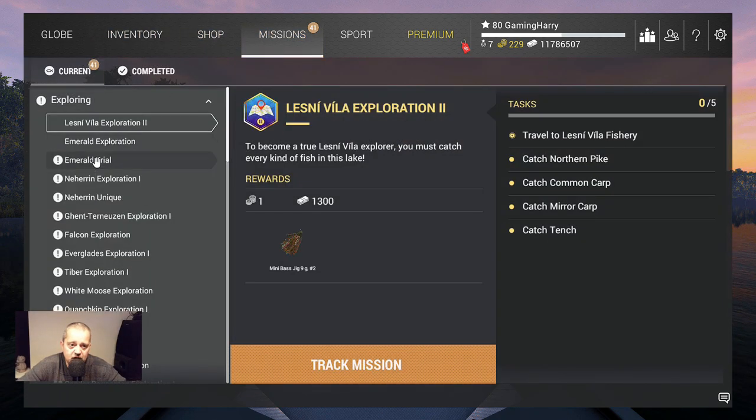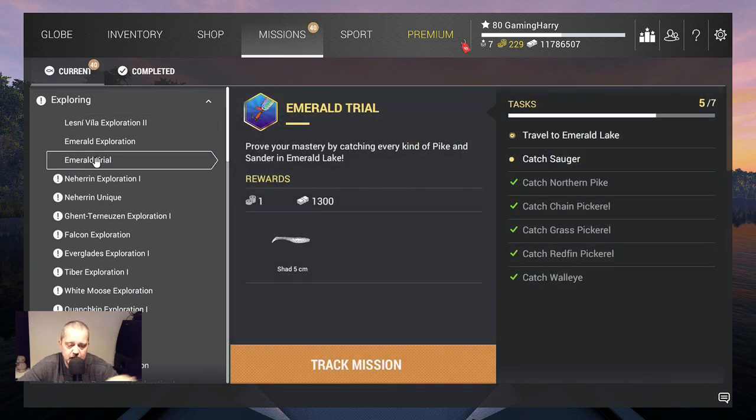Then you have missions. Here you can see I haven't done all the missions yet. For example, here you see the Emerald Trowel mission — you need to go to Emerald Lake and catch all these fish: a walleye, a redfin pickerel, a grass pickerel, a chain pickerel, a northern pike, and a sauger. This is very interesting to do — not now, but maybe when you're level 2 or 3. You will get 1300 bucks, one bait coin, and a nice shed. Bait coins can also be spent in the shop to buy certain items.